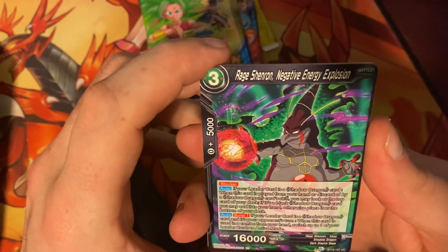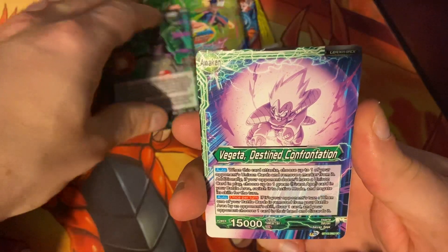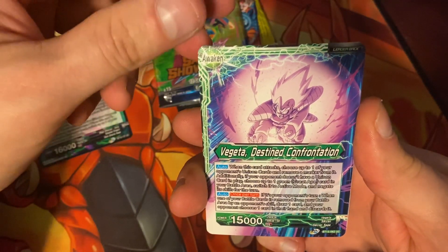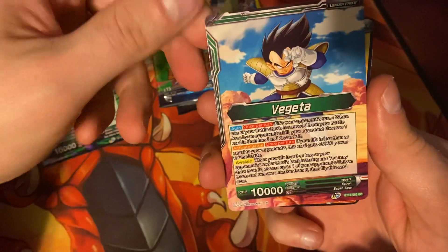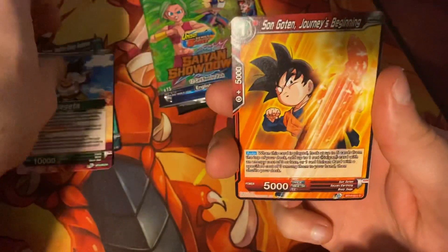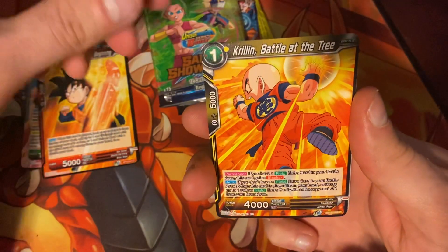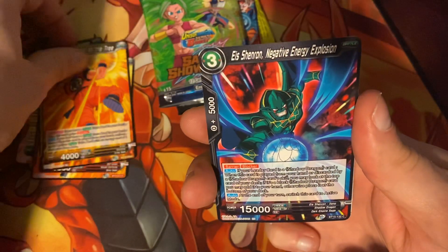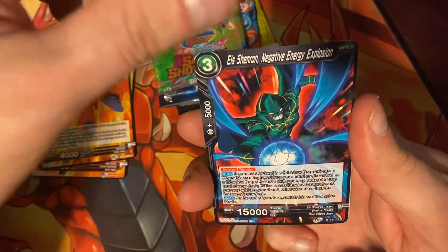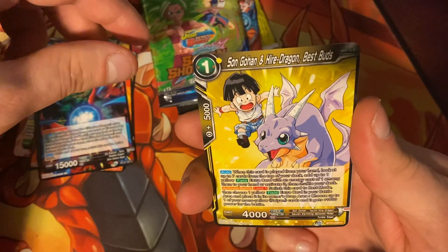We're starting with Raid Shenron Negative Energy Explosion. Vegeta Destined Confrontation — there's a leader card with the regular side being Vegeta. Son Goten Journey is Beginning. Krillin Battle at the Tree. El Shenron Negative Energy Explosion. Son Gohan and Highter Dragon Best Buds.